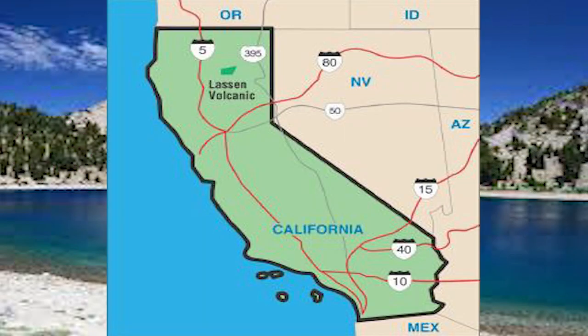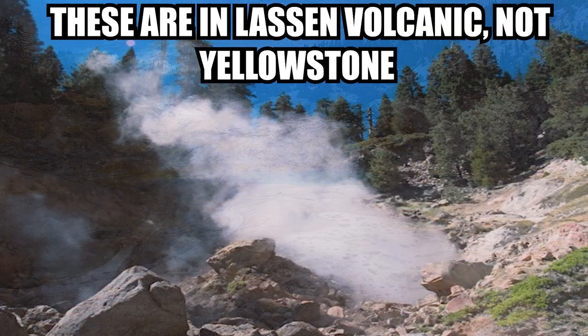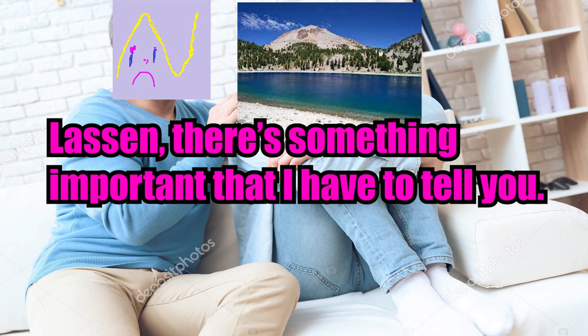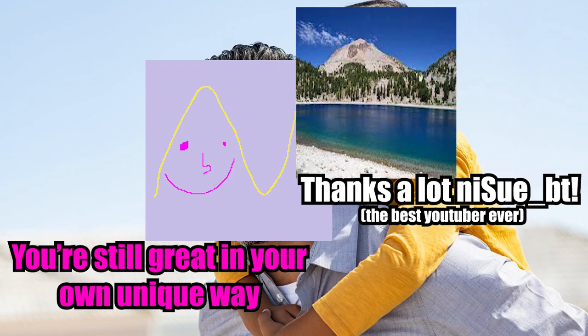Lassen Volcanic National Park in California. I'm gonna be straight up — this park just wants to be a Yellowstone. It wants to be Yellowstone so badly. There are hot springs, there are geysers. It just wants to be Yellowstone. But unfortunately it isn't. That doesn't mean it's bad, just means that it isn't Yellowstone. Lassen Volcanic — B tier.